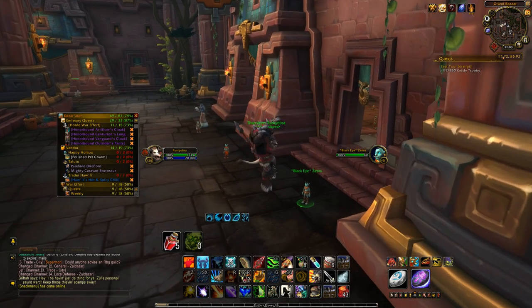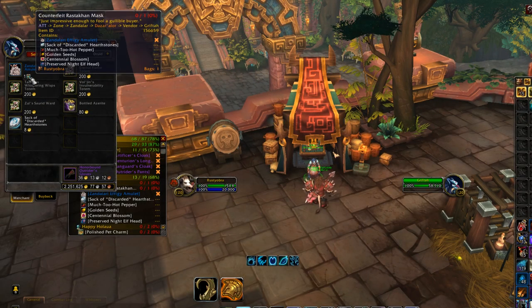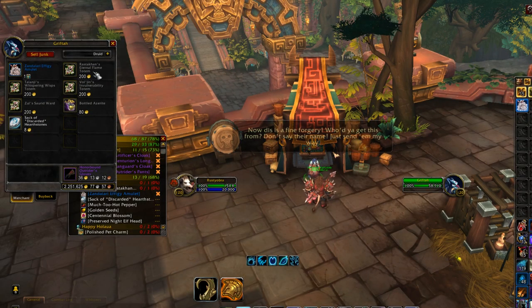Finally, you're going to head over to Grifta. Trade in your Counterfeit Rastakhan Mask for the toy — the Zondalari F.E.G. Amulet. And honestly, that's it, guys.